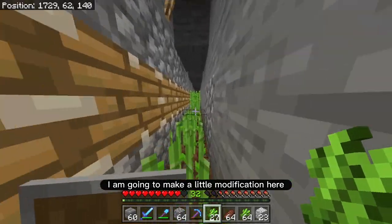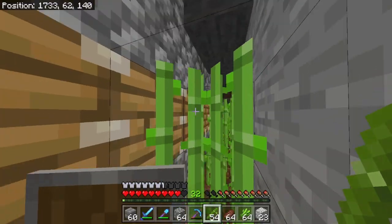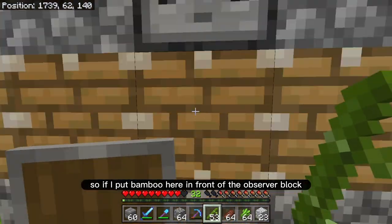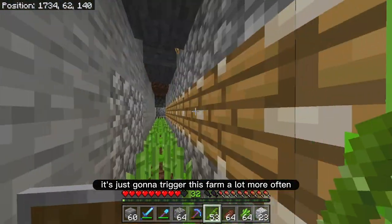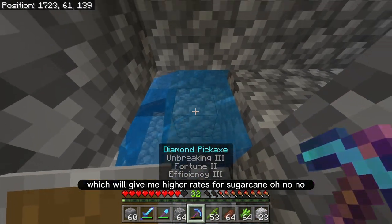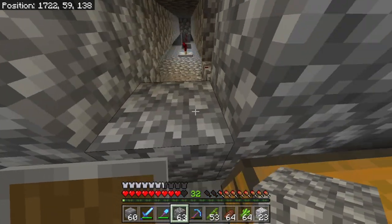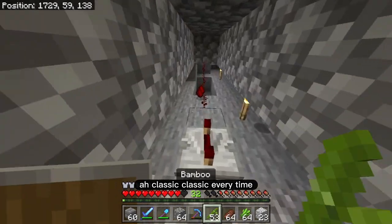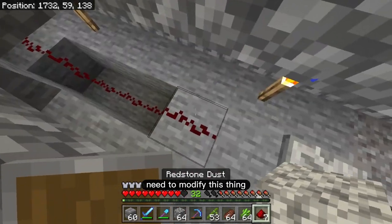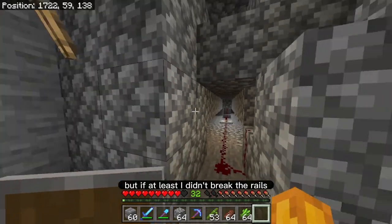I am going to make a little modification here — check this out. Bamboo grows a lot faster than sugarcane, so if I put bamboo in front of the observer block it's just going to trigger this farm a lot more often, which will give me higher rates for sugarcane. Oh no — that was a big mistake. And there goes all my redstone. Classic. Every single time I need to modify this thing I always end up washing away the important redstone. I can't believe it. Whatever, at least I didn't break the rails.